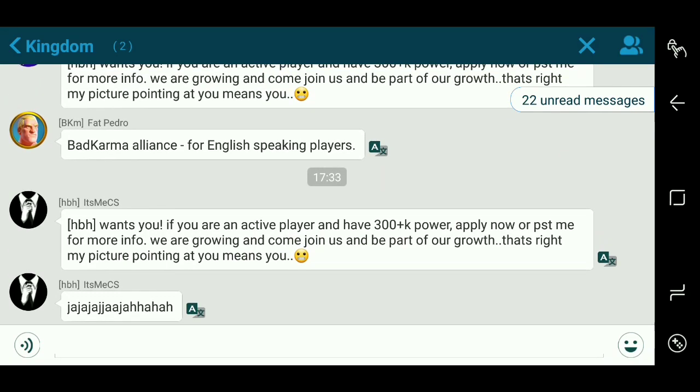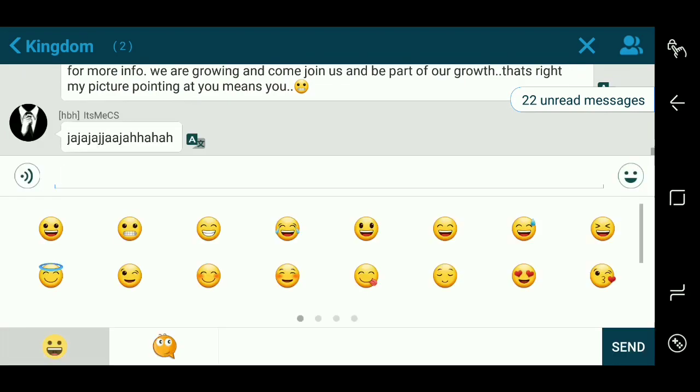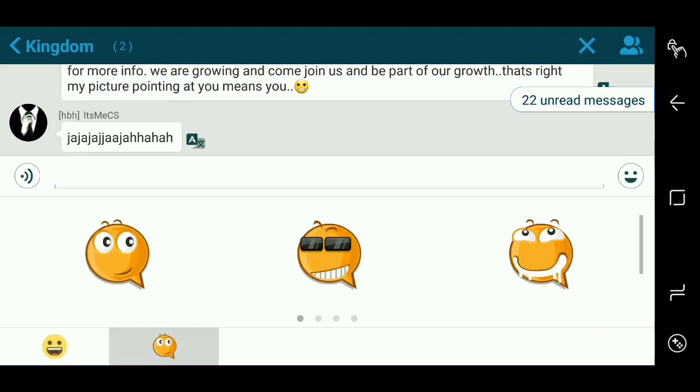You can also record voice messages — you can see 'hold to talk,' then swipe up to cancel. And you can send emojis or bigger emojis as well.